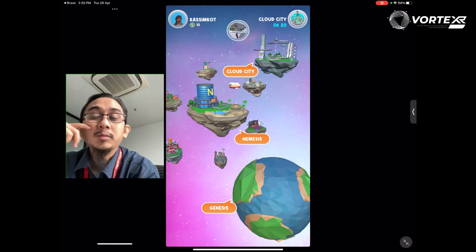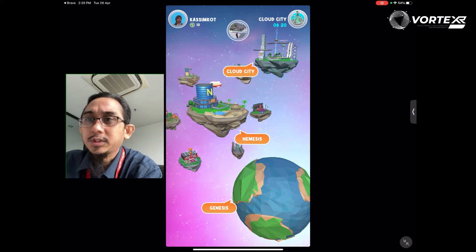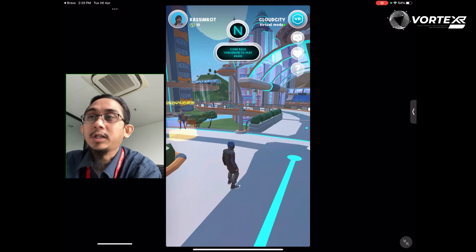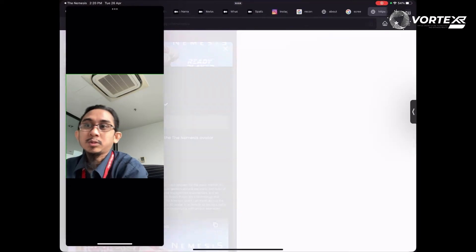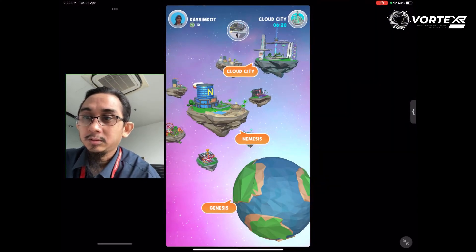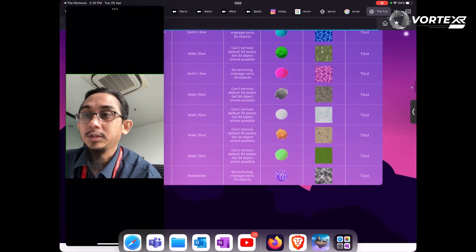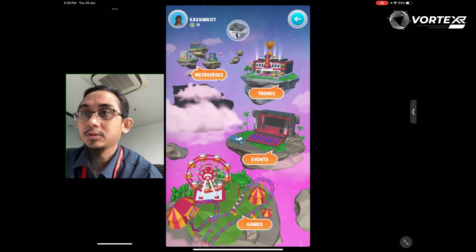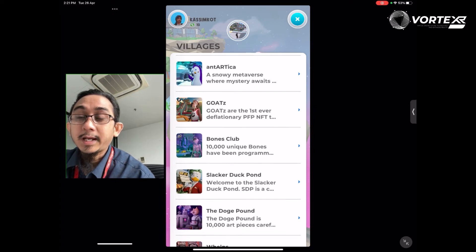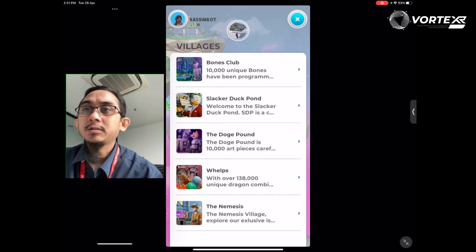Let's try to find other worlds to join. If you press the menu button on top, you can see different areas — I was at Cloud City. There are different metaverse areas: games, events, trends. Under the Nemesis there are different metaverses. Now we know — I was at Cloud City. There's also something called Genesis. Let me go to the Nemesis and show the metaverse — there are villages to explore. There are a lot of existing places here.